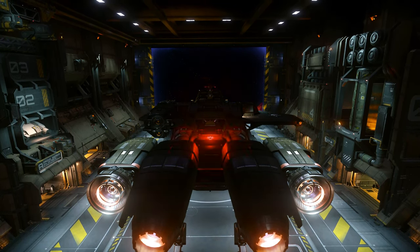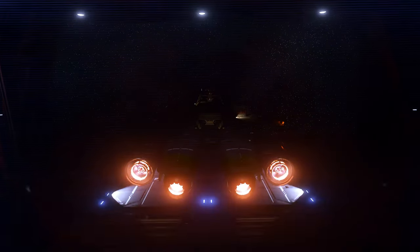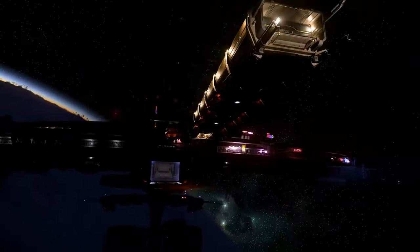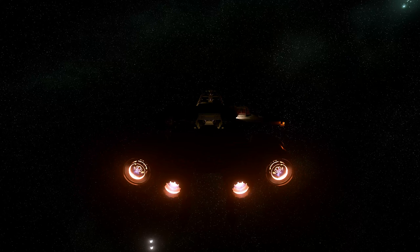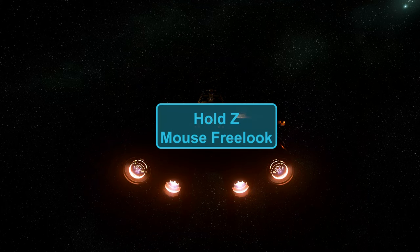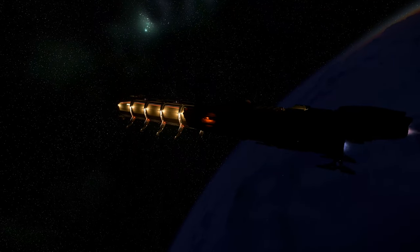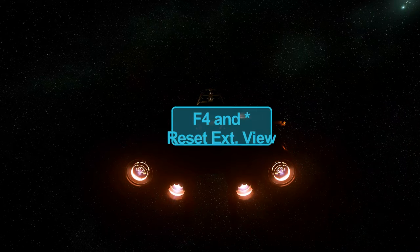Holding W, notice how it's going pretty fast outside the hangar. Once I clear the hangar, those doors will open. We're on the dark side of Microtech right now. If you're in third person view and want a free look, hold down the Z key and move your mouse in any direction. To reset your exterior view, hold down F4 and hit the asterisk button on your number pad.